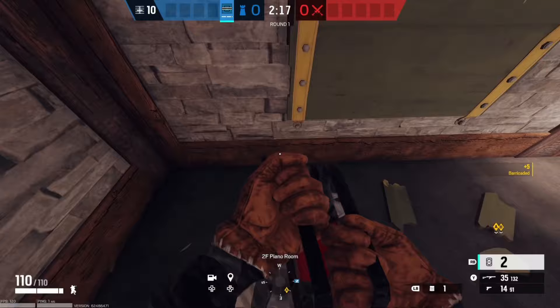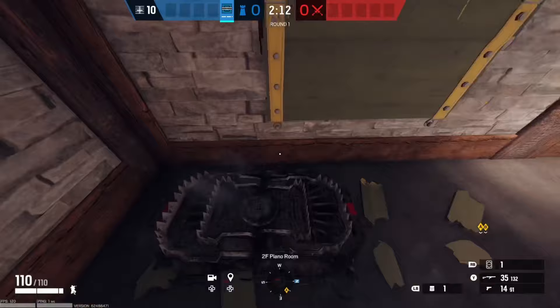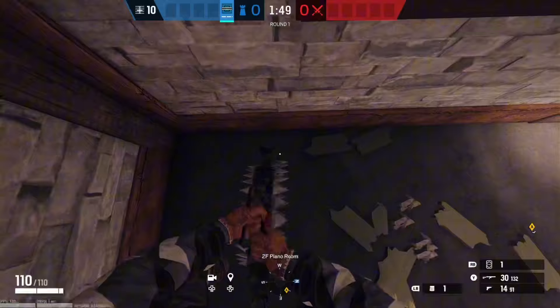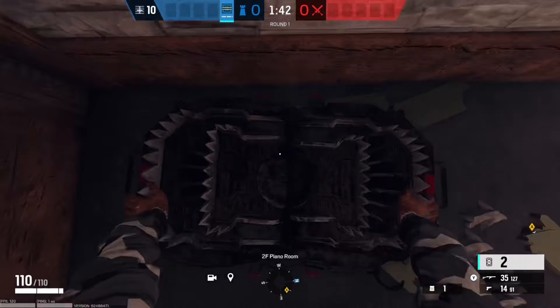We're going to be showing you guys a better placement strategy. The first strat to catch the enemy off guard is to place one frost mat slightly over — like halfway over — to the window. Basically what this does, as we can see, whenever you jump through the window, the bullets miss the trap. If the enemy was aiming slightly to the right, it would hit the trap, but most of the time they're entering for that center.